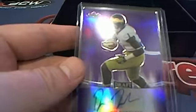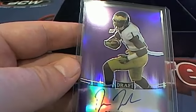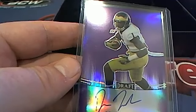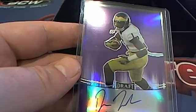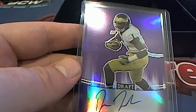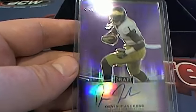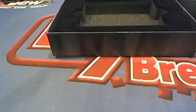Next up, here we go — Devin Funchess right here, I believe it's pronounced. Nice purple, 15 of 25. Let's see who that one is going to go to. Number 12 — that's going to go to Isaac O right there. Very nice, Isaac, that's coming out to you. That'll do it guys for Leaf Metal Draft Football Box 3608 — let's save that for YouTube.